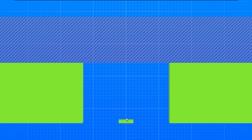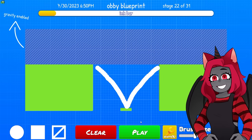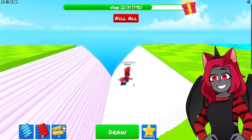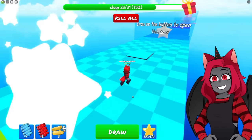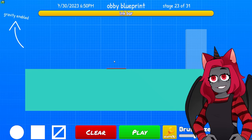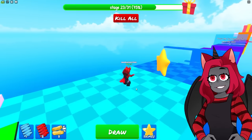I gotta draw at the same time — like that. That should work, yeah perfect. Get that star. Draw on the button to open this door — all I need is a simple little line.